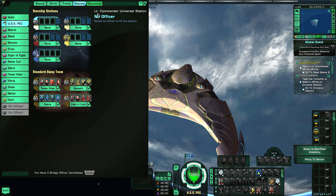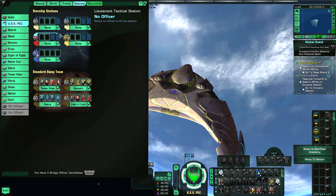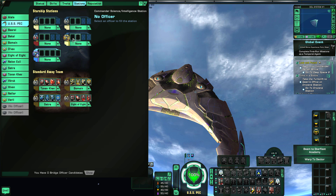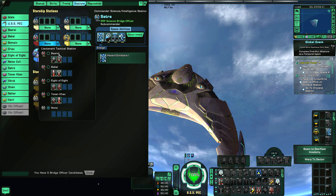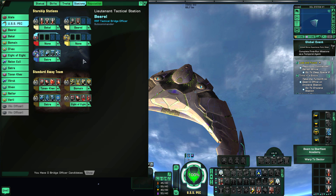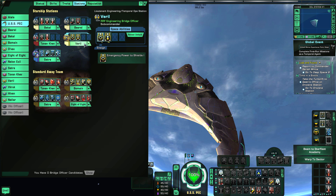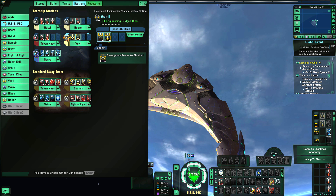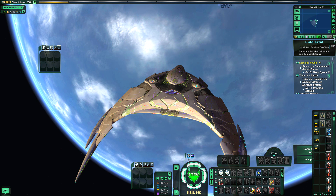The bridge officer layout includes a Lieutenant Commander universal station, a Lieutenant universal station, a Lieutenant Engineering/Temporal Ops station, a Lieutenant Tactical station, and a Commander Science/Intel station — making this a science-heavy ship. I'm putting together a basic bridge officer setup just to have a little fun when we take this into combat. I also want to showcase its own unique bridge.